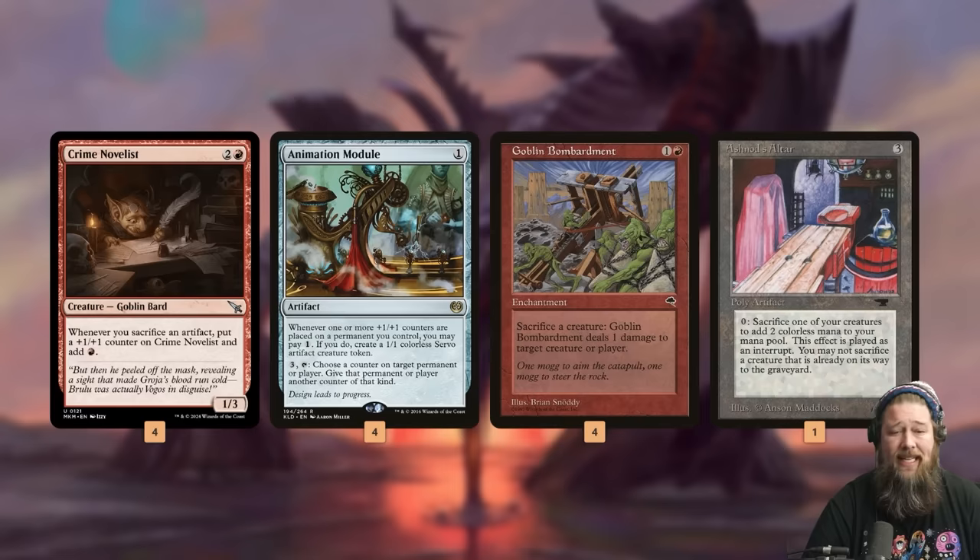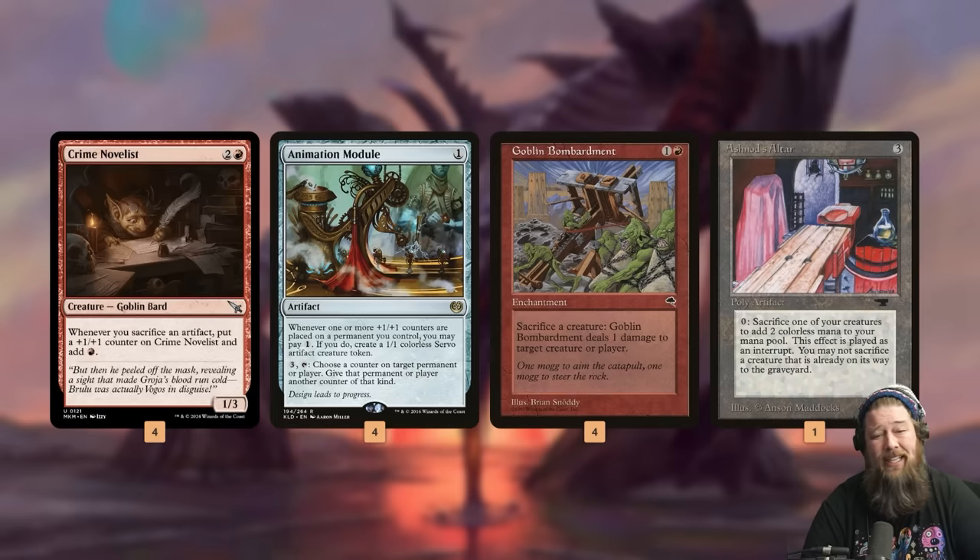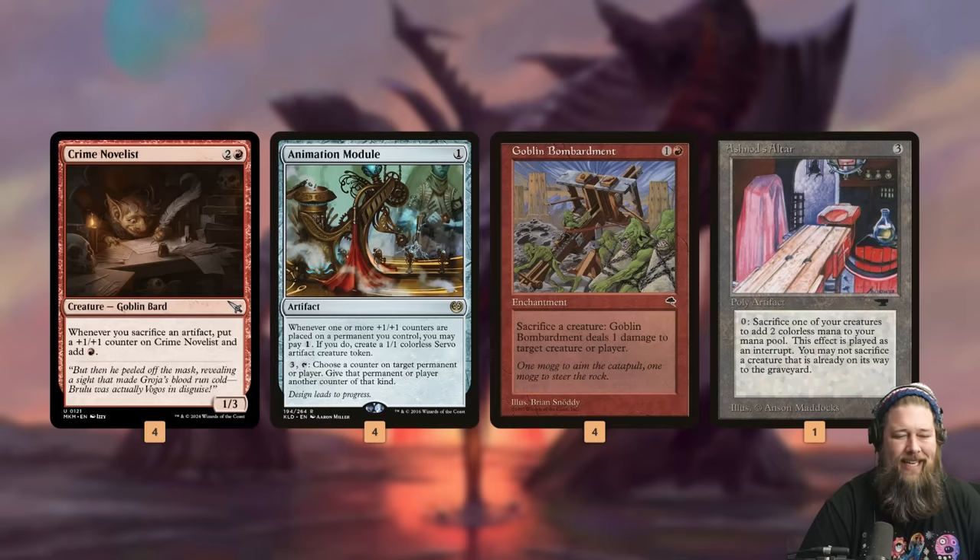The main idea is we need Crime Novelist, Animation Module, and a free sack outlet — preferably Goblin Bombardment — and then we go infinite. We sacrifice an artifact, which triggers Animation Module to let us pay one to make a Servo. We get a counter on Crime Novelist and make a red mana. We use that red mana to pay for Animation Module to make a Servo, which is an artifact. Then we sacrifice the Servo to Goblin Bombardment, which starts the loop over. If Goblin Bombardment is our sack outlet, we just keep sacrificing Servos until our opponent dies.